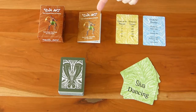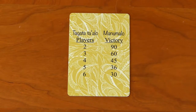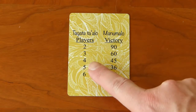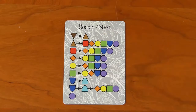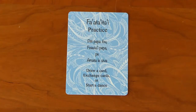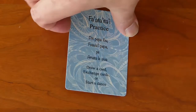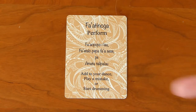What's in the box? There's a rulebook, a few player aid cards, and the main deck. The yellow side of this card tells you how many points you'll need to win, which depends on the number of players — for example, with four players you'll need 45 points. The gray side has to do with what makes a legal dance. This card shows whether everyone is practicing (blue side) or performing (tan side), and it also shows what you can do on your turn. It has both Samoan and English text.